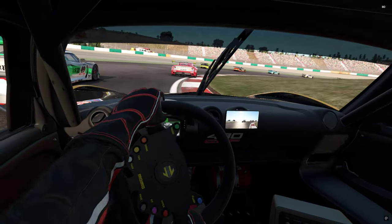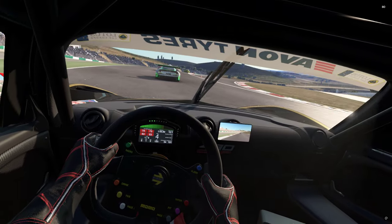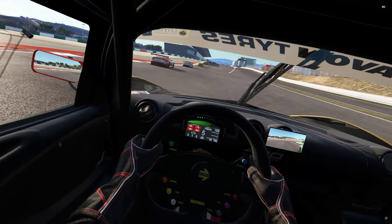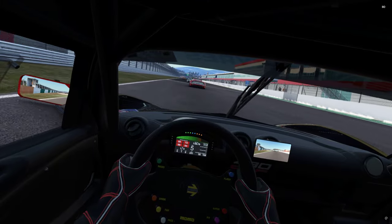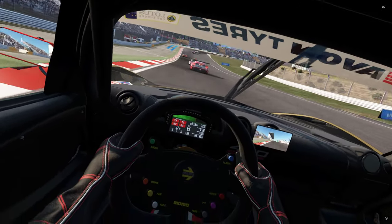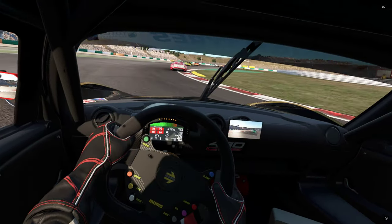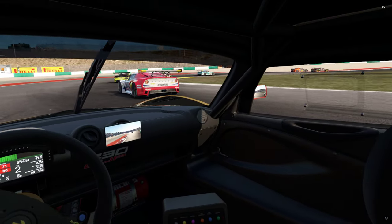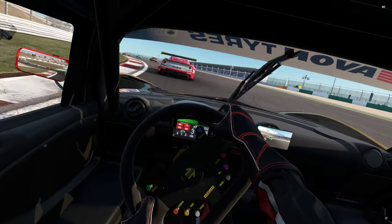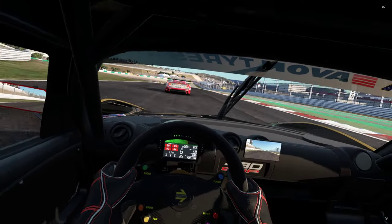I'm trying to be quite smooth with the wheel but it's not really the way this thing responds. You have to lift here, then get back on it — if you don't lift as you go over the rise, you'll understeer and push wide. Lots of height changes here; drop down, hit the brakes going downhill as you come into the braking zone. Great flow to the track.